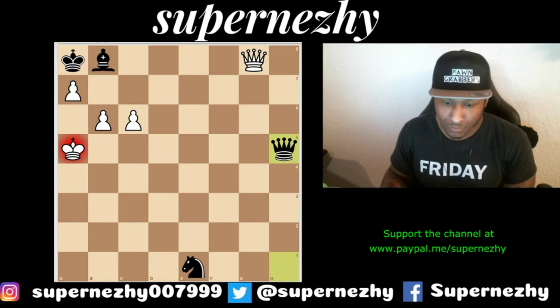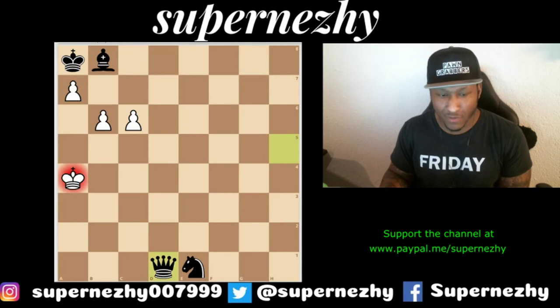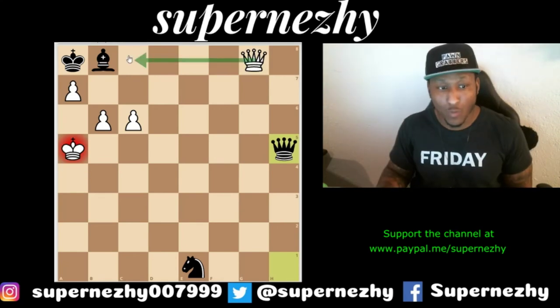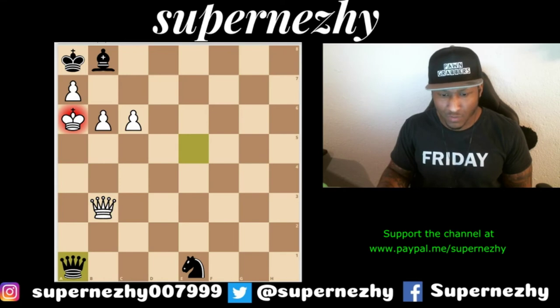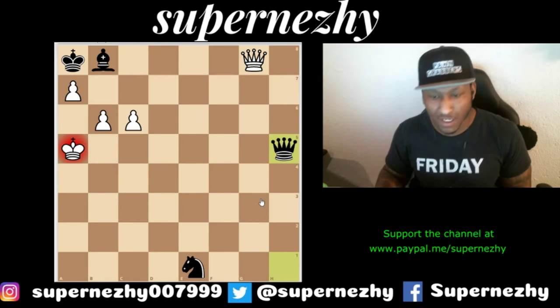Let's look at some options. King a4 — just step out of the way. It looks like checks everywhere. We kind of went from almost losing with only pawns to now almost winning with checkmate almost everywhere. With king a4: queen b3, queen a1 — it looks like a perpetual. How about king b4? There are just checks galore. King a6 — same thing, checks everywhere.